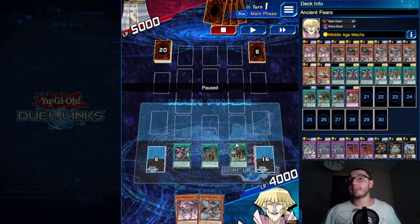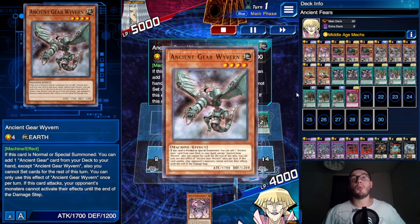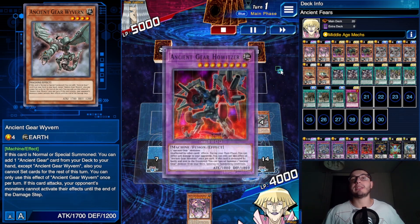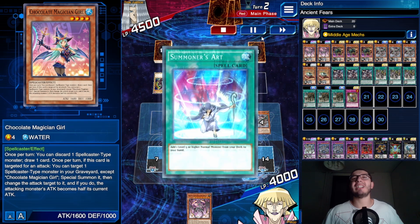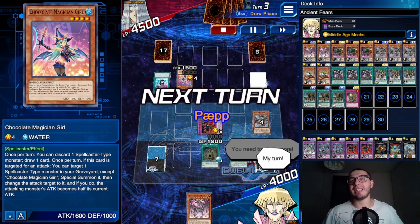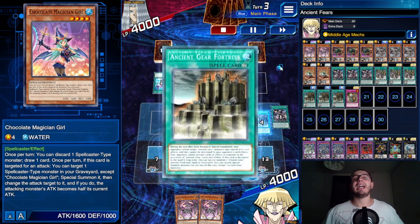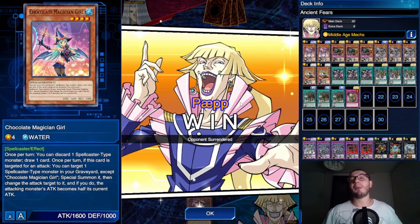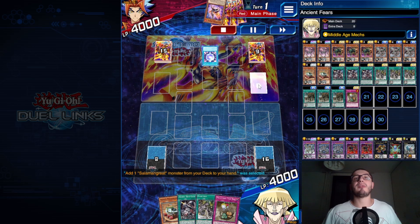We have no Gear Town so we use Fortress instead. We grab Hunting Hounds using Fortress's effect, summon Wyvern to grab another Fortress to hand, then use Hunting Hounds to go directly into Howitzer on turn one. We deal some damage. He's got Chocolate Magician Girl — not great defense against Reactor Dragon. Howitzer deals damage, then Catapult from the graveyard pops the Fortress to summon the token, and Fortress's effect summons Reactor Dragon from hand. He scoops. That's how you do it.